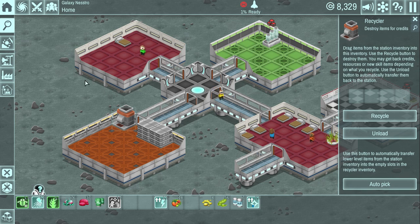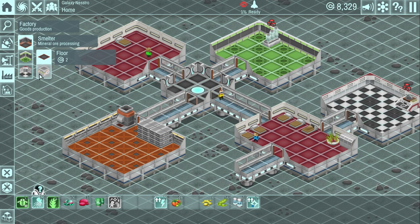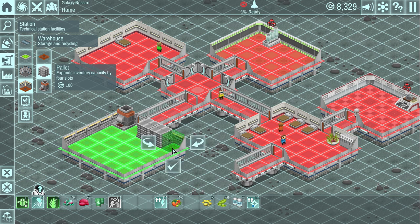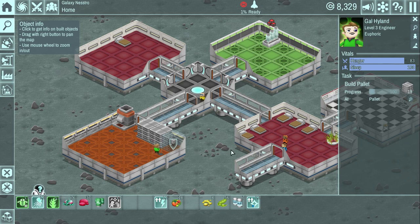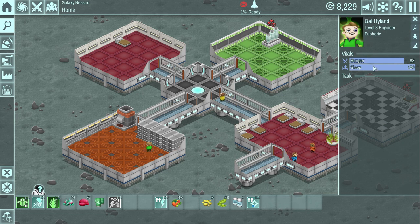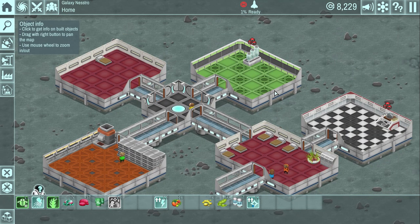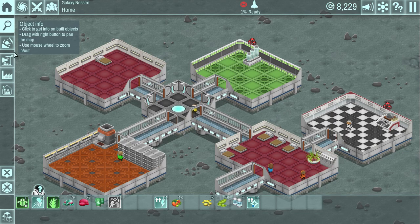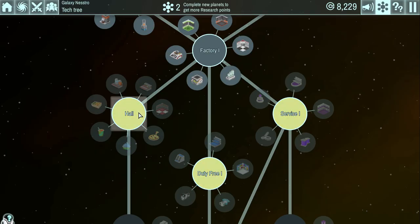Now that everybody's back in the base, let's upgrade our warehouse — we need to put more pallets down so we don't get stuck having to destroy things again. Gal Halen is going to build it right up — no problem. That gives us some extra inventory slots here, because everything you find on the planets goes in here. Now, everybody's going to start getting hungry because I don't have any food manufacturing going yet. This was a problem for me when I played before. We need to get some food production going.